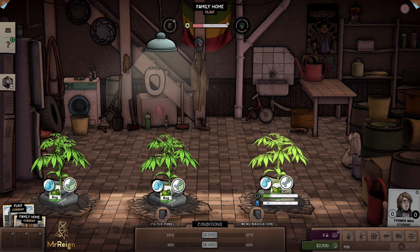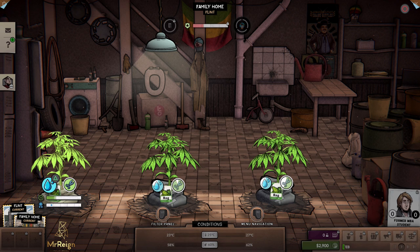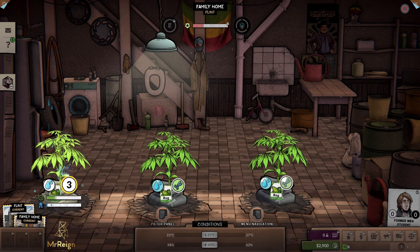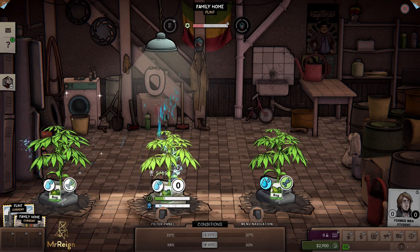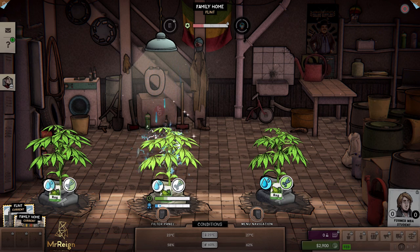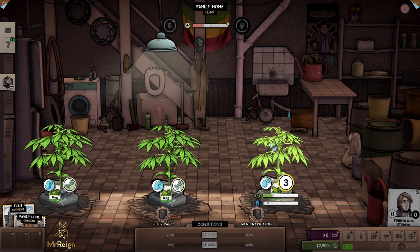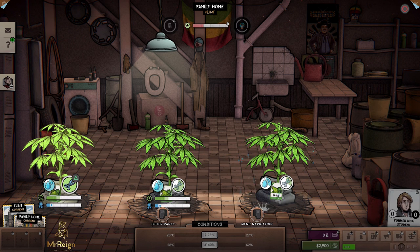I played this game a couple of hours and pretty much failed every time. I slowed down and realized you actually have to take better care of the plants themselves at the beginning before things become more automated. Also, doing this correctly — it's not actually trimming the plant, it's training it, so the plants will require less attention and the quality will be better. The second you water it, it says 5 of 15 — that's your quality.